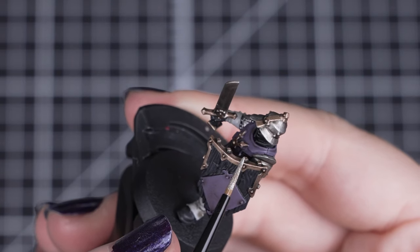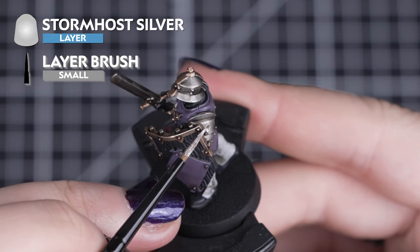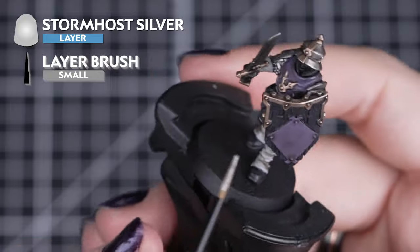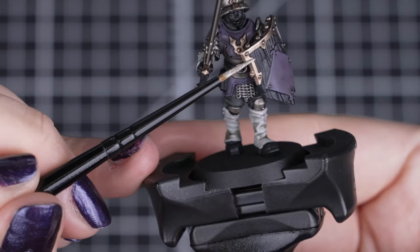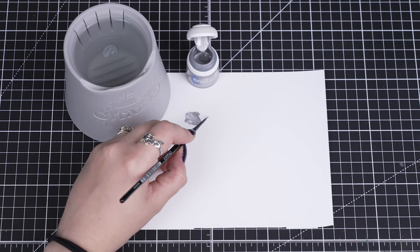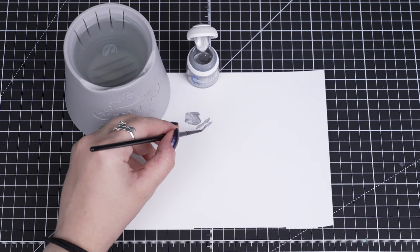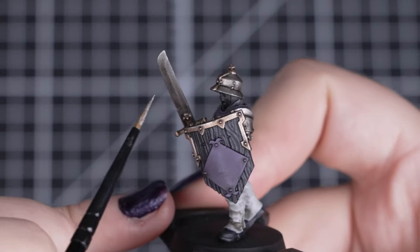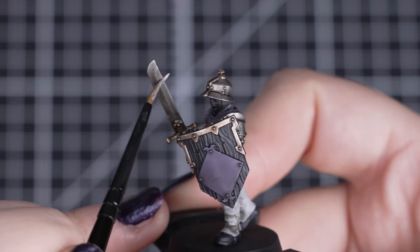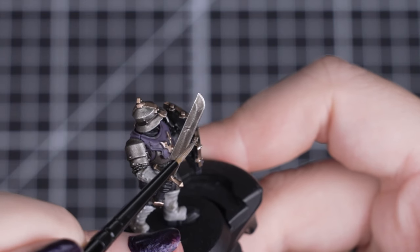We're going to make the metallics look a little bit more damaged and worn away by highlighting them with Stormhost Silver. If you've never highlighted before, we'll be using our small layer brush so we can get some thin lines on raised edges, so we need to get a good sharp point. We can do this by rolling the brush on the palette — this can also help control how much paint we apply. We'll use a combination of the side of the brush for any edges we can highlight quicker, and the tip of the brush for any details and any chips and damage you want to add.